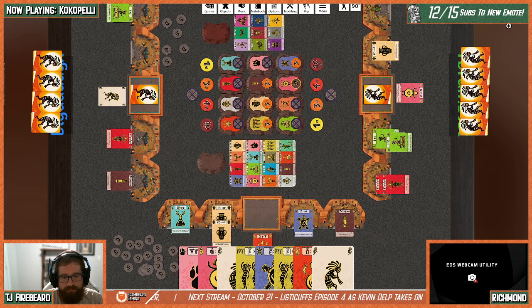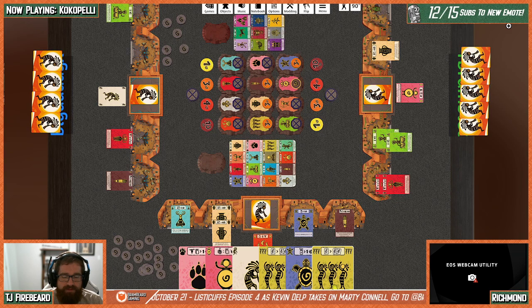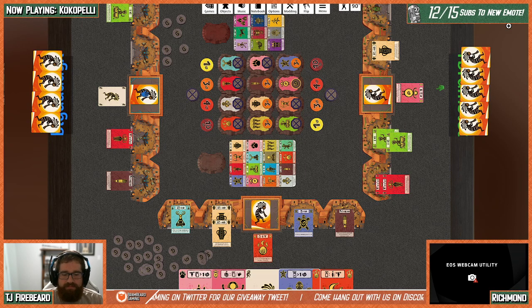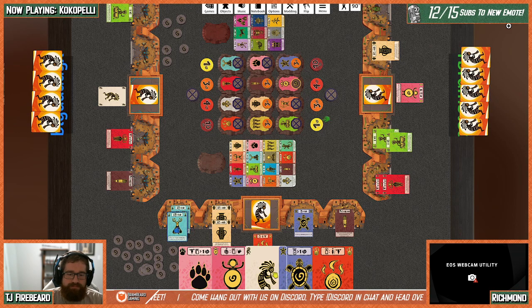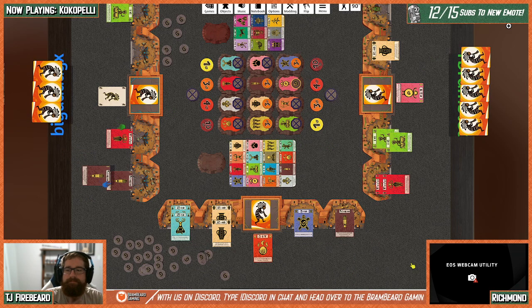Travis notes this is an easier Feld game to introduce to people, but there's still depth in combining the ceremony powers. Travis draws one card and extends ceremonies — extending one of TJ's gives him an extra action, and he extends another ceremony.